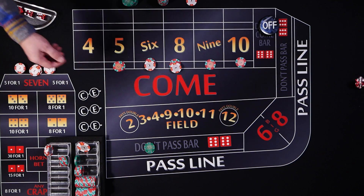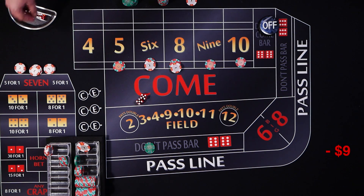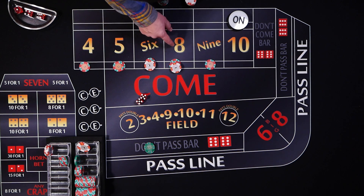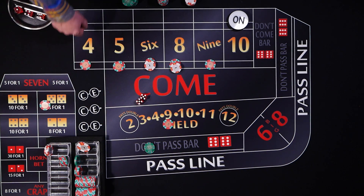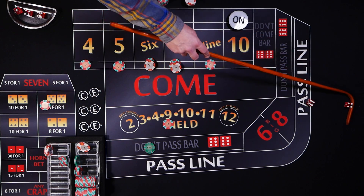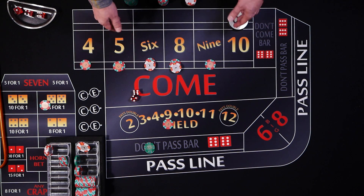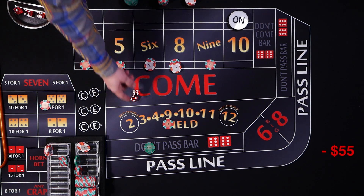Same shooter coming out again. We pull $9 out and hop big red. Place bets are off for the come out roll. Roll is ten — we lose our hop, puck goes to ten. We move a unit from ten to the four and set up the bets — eight or nine units plus one covering the hard ten. Roll is ten — that's not good. With this strategy he's trying to move the bad number from seven to a different number, but we hit the point ten. We lose the don't pass and the hard ten, field gets paid, puck comes off.